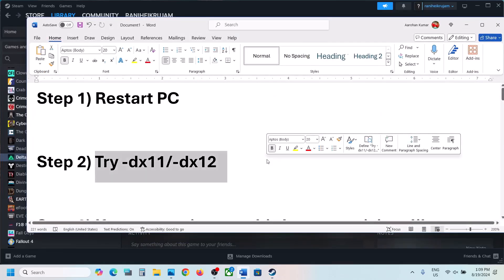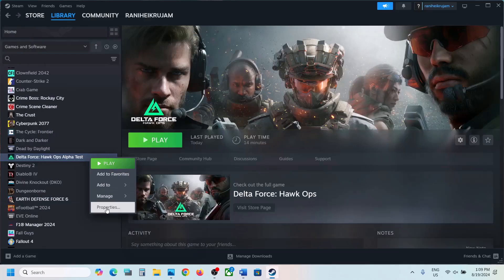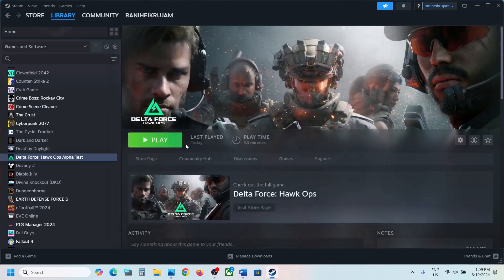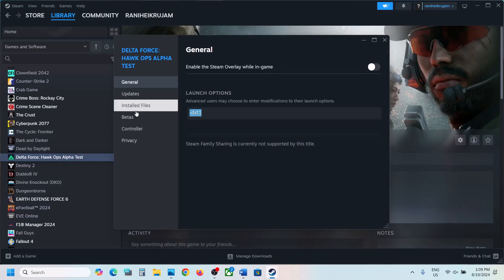The next step is to try DX11 or DX12 in the launch option. Make a right click on the game, select properties, go to the general tab, and in the launch option type in -DX11, then launch the game and check. If it's still not working, type in -DX12 instead. If still not working, you can remove this and follow the next step.